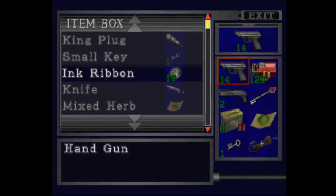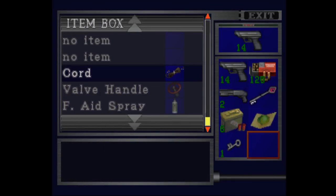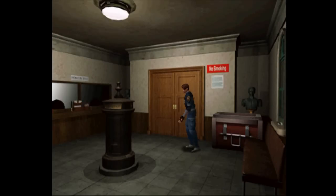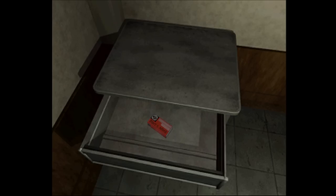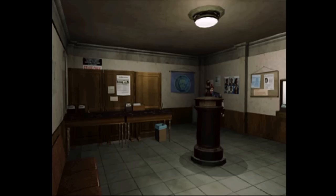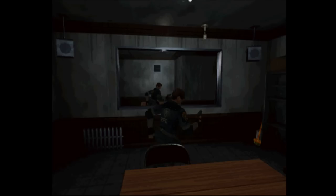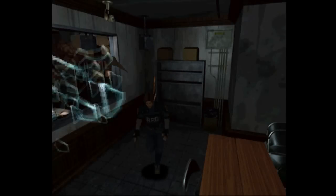I carry too much stuff so I ran back and cut out all the running back to that chest. I'll put the cord back and the mixed herb. I'm gonna use that small key now — or one of the small keys, we have two of them. I can use it on this desk to get some ammo. Now I'm gonna run back to that room and now we can get the plug — the rook plug. It's our third one. Run your ass out of there.